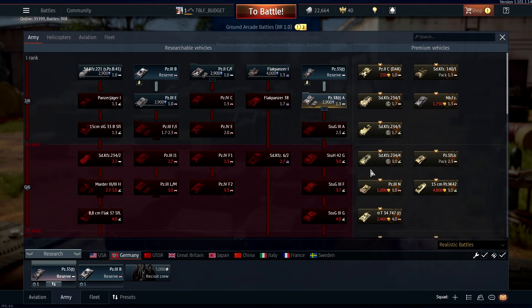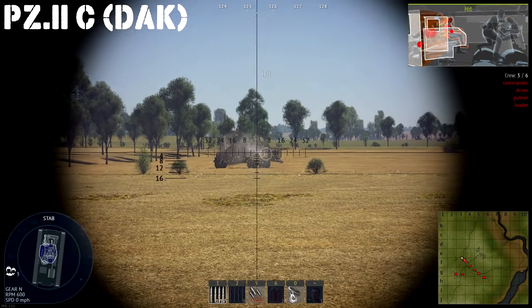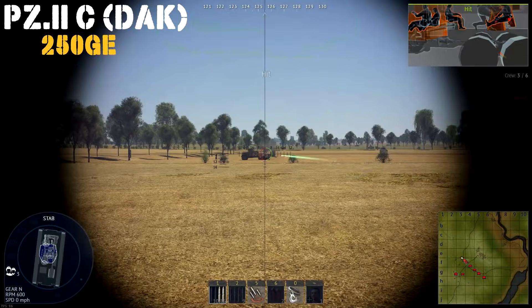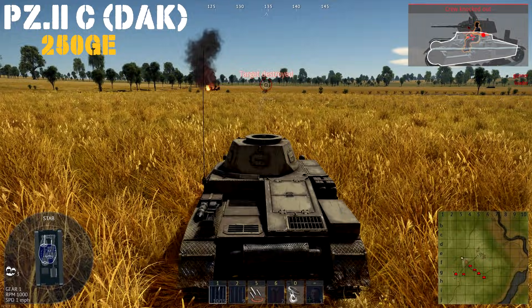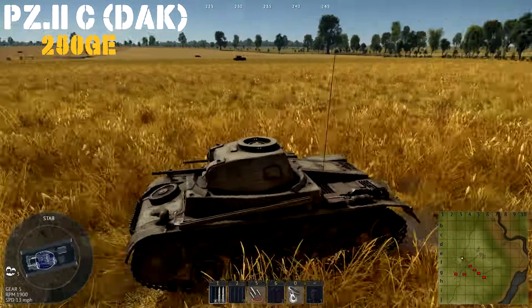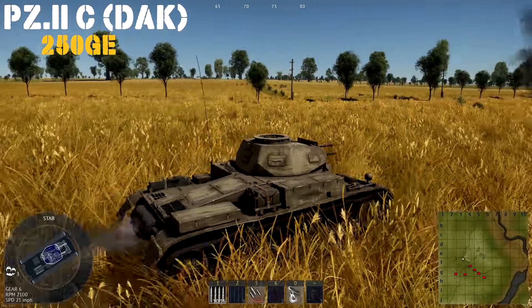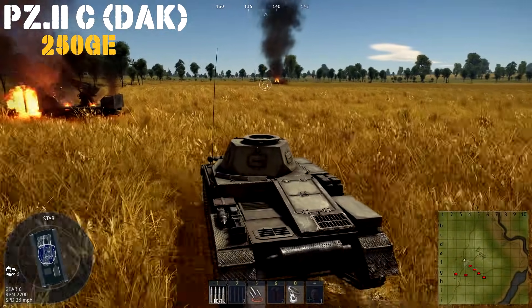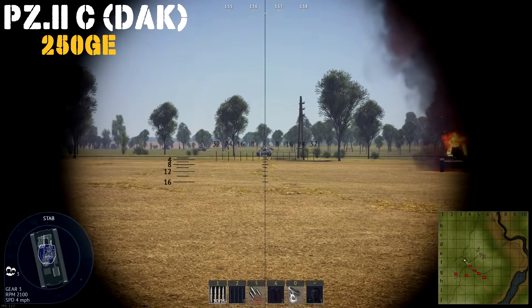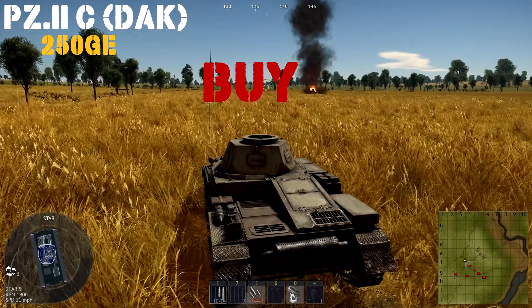Now we're on to the German tech tree, starting with the Panzer IIc DAK, an African Corps version of the Panzer IIc. It's a light tank with a 20mm cannon and a 7.92 MG34 machine gun in a turret — a fun little light tank. It costs 250 golden eagles and I believe it's also the reward tank if you choose to play Germany for the first time. For tier 1 it actually has pretty decent frontal armor. Unlike the tech tree AA vehicles, the Panzer Flak 38, this still has a 100% HVAP belt, so it will penetrate stuff and you can rake through things no problem. For 250 golden eagles, I'd say this is a pretty good buy — it won't break the bank, and you can have some DAK fun.